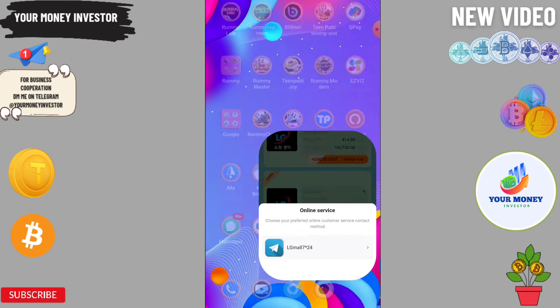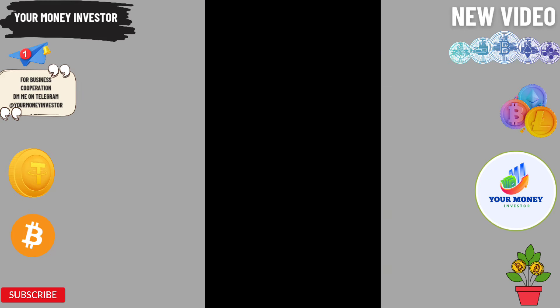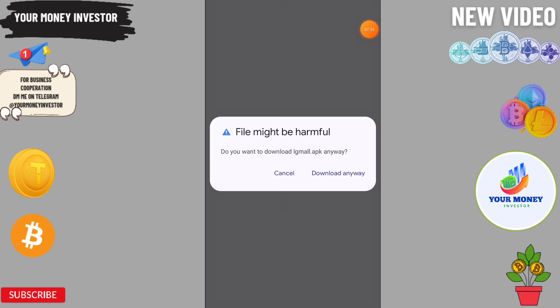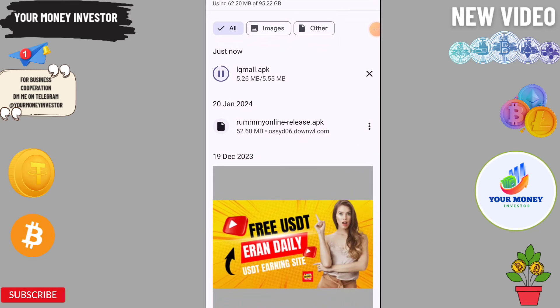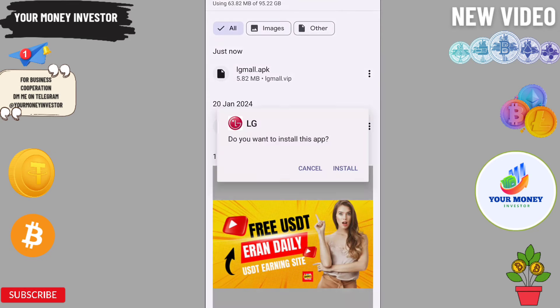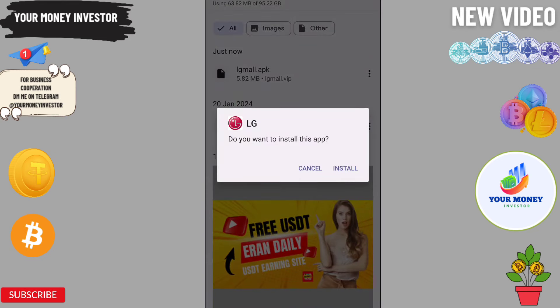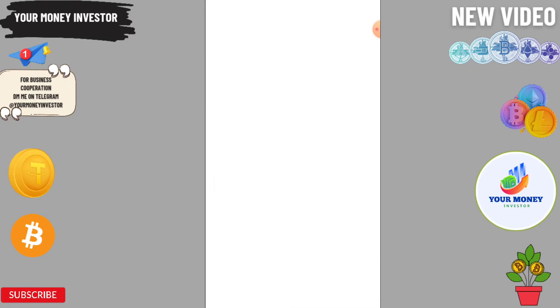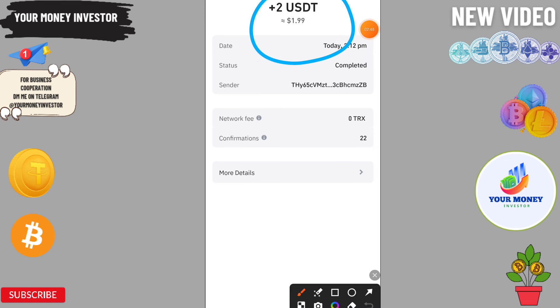I'm going to show you that I have received the withdrawal into my wallet. You can download the application from here and easily install it. As you can see here, two USDT has been credited to my wallet.